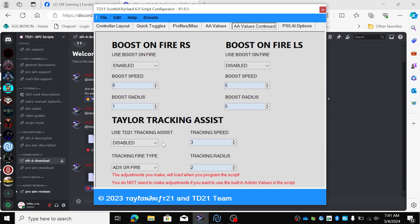Boost on the left stick I'm going to leave off. The tracking assist is going to be enabled — a tracking speed of 6 and tracking radius of 2. And I only want it on ADS and fire, or just fire. So only when I fire, tracking assist will be on.